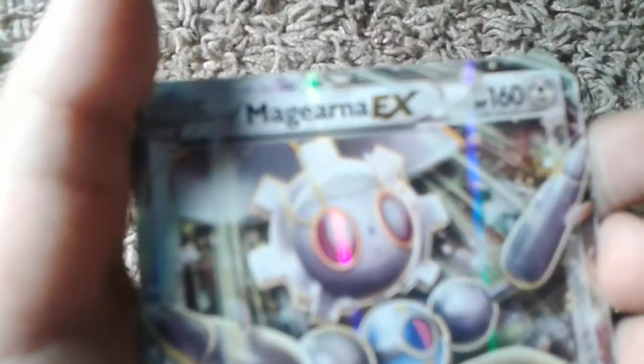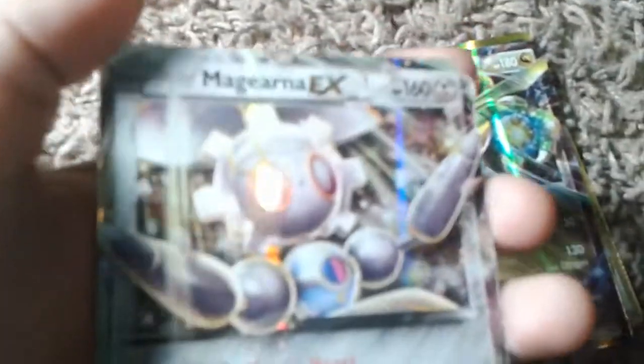Now we got - we're almost to the other good ones. We got a Magearna - Magearna EX. It's the Magearna EX. As you can see - it's been cut. So this one has more damage than the Scizor EX. I'm going to compare the Scizor EX. So as you can see, this one has 120 damage, this one has less damage. But this one might be worth it.